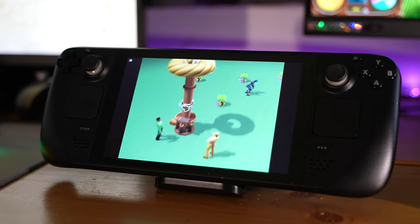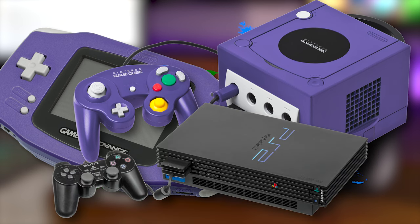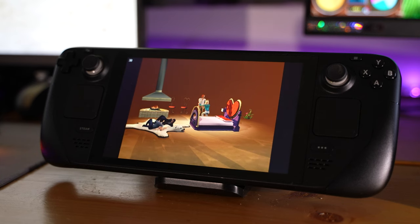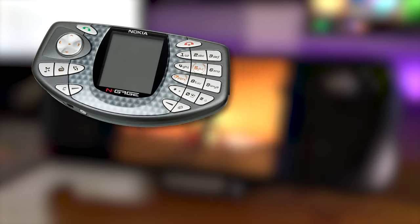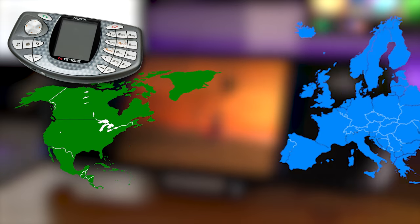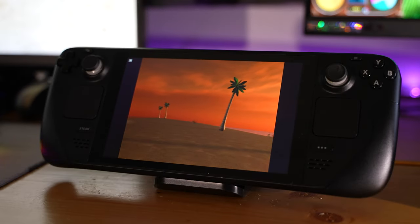Sims Bustin' Out was released in December of 2003 in North America and Europe for Game Boy Advance, GameCube, PS2, and Xbox. It was later released in February of 2004 for those consoles in Australia and Japan, then again for N-Gage in May of 2004 for North America, Europe, and Japan. It was the first Sims title not to be released on Windows PC.